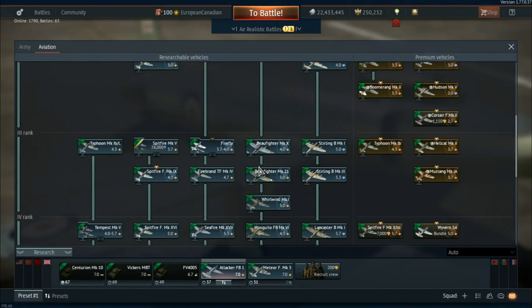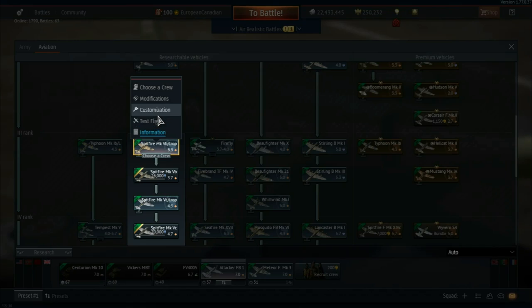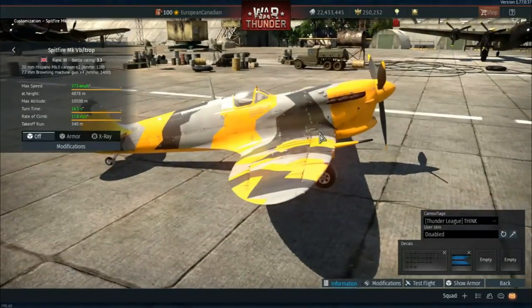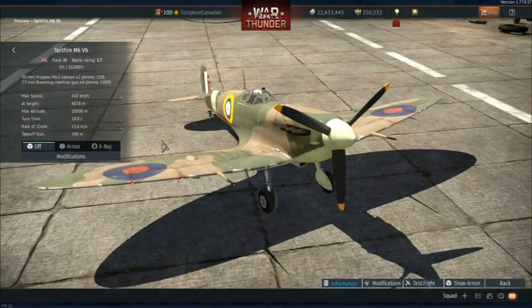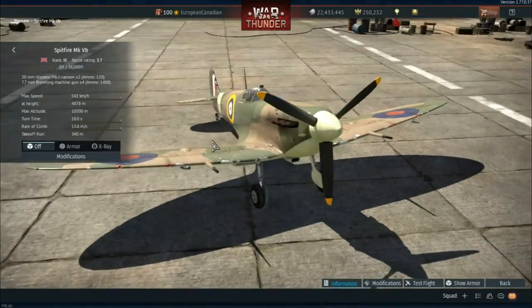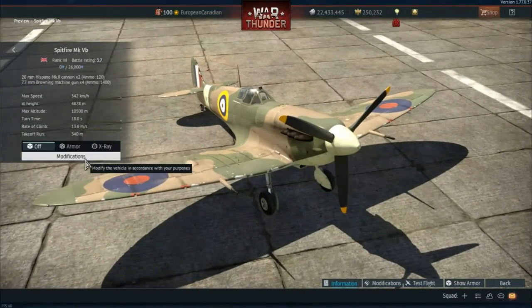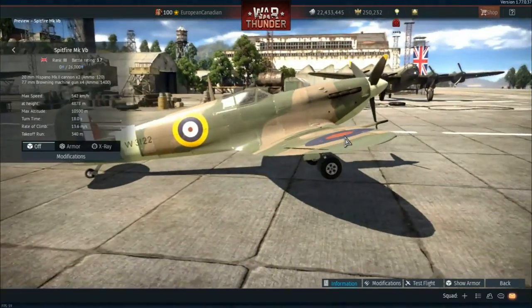The next ones are some British vehicles. We actually have two new British Spitfires and also an updated model for the VB Trop, which is nice. We get the Spitfire Mark VB to start off with - I always love Spitfires. This is the 3.7 version with two Hispano Mark II cannons and 7.7mm Brownings. Very similar to the other Spitfires we have, like the Mark IIB. This is basically a quicker version of that and I'm going to have a lot of fun in it.